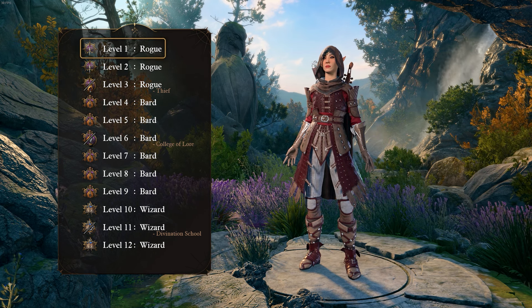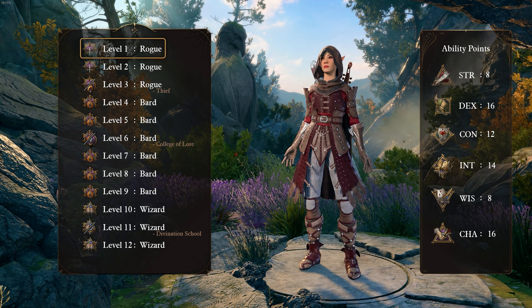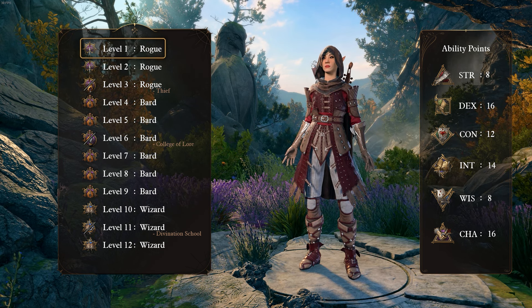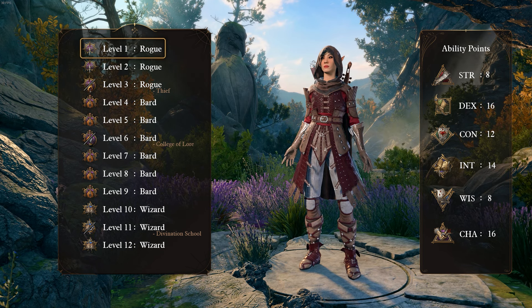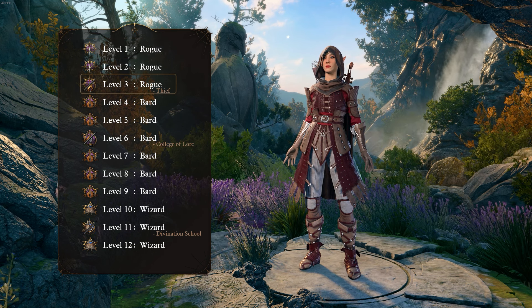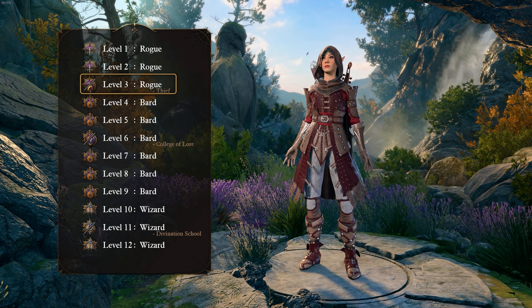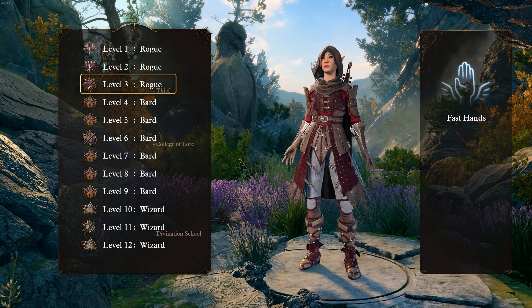At level 1, we start as a Rogue, with our ability scores looking something like this. You can fiddle around with these as you like, but I prefer stacking a little constitution to get more intelligence for the wizard levels we take later down the line. We then continue on with our rogue levels up through level 3, where we take the Thief subclass. This grants us the Fast Hands passive, giving us an additional bonus action.